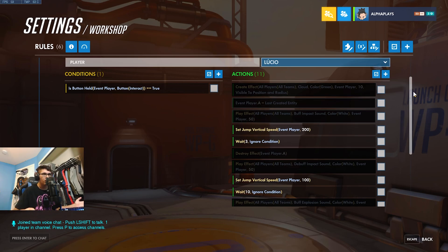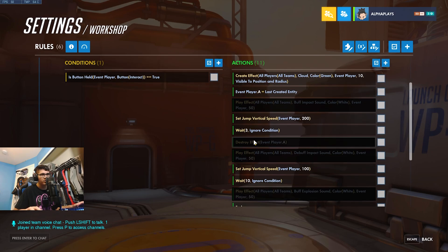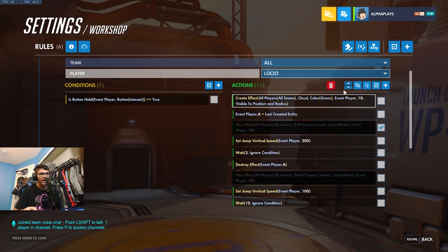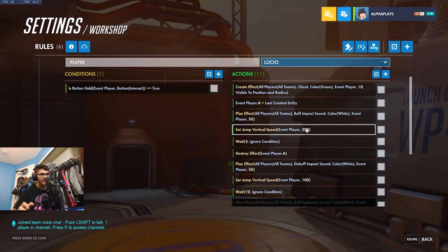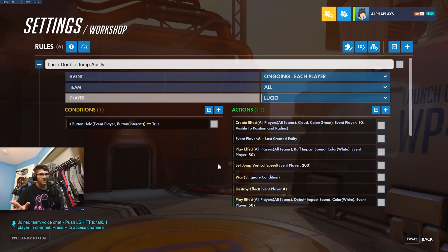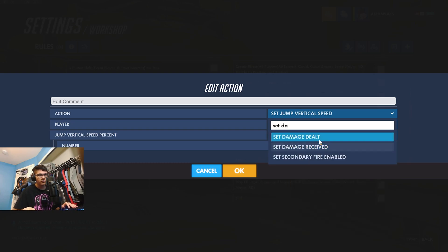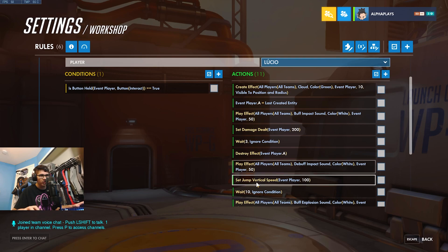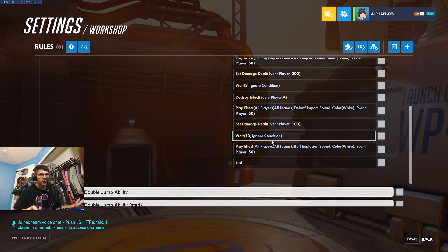This stuff here — these effects — is just to make it look cool. We have a create effect, like a green little effect while you have double jump, and I assign the variable A to this create effect so we can destroy it later. We also have a play effect — a sound — as an indicator that your effect is active, then a debuff impact sound indicating the ability has ended, then a buff explosion sound telling you your ability is ready to use again. To keep this simple, the main things you're going to want to change are the button, the hero up here, and the action itself. For example, instead of set vertical speed, you could do set damage dealt at 200%, then change the reset line below to set damage dealt back to 100%, making it a double damage effect that lasts three seconds and then goes back to normal.